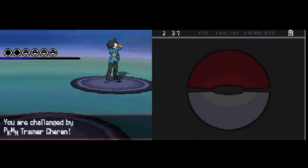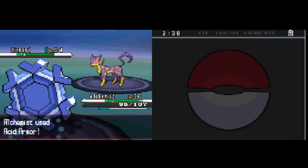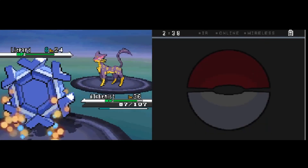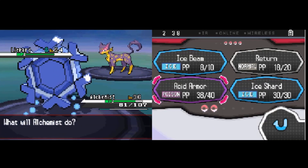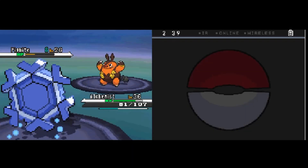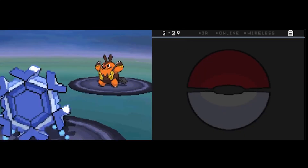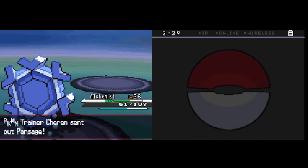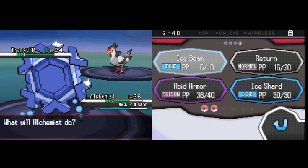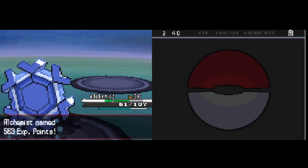This is Gen 5, baby — time for your daily dose of rival fight. Cheren challenges us right outside the gate to Route 5. He leads with Liepard and claps us with a cheap Fake Out. We take the opportunity to use Liepard to set up Acid Armors, and a couple of armors later we're confident enough to take super effective blows. One Ice Beam takes down the Liepard; Tranquill comes out and we slap it with Return — I did not think Cryogonal's horrendous attack would do that much damage. Tranquill eats a Citrus Berry, we eat the following Flame Charge and finish it off. The rest of the battle is swept with Ice Beam.